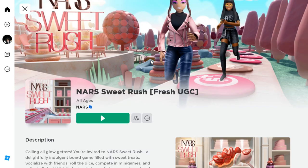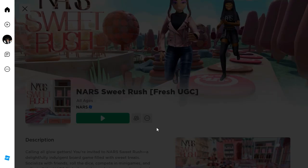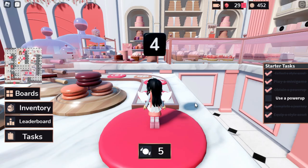To get this free item you want to go ahead and join this game right here called Nurse Sweet Rush. Before you join you should go ahead and create a private server because it will be easier, and private servers are free. So just go ahead and join. After you have joined the game click on the board option on the left side.